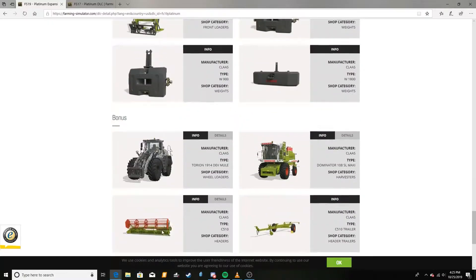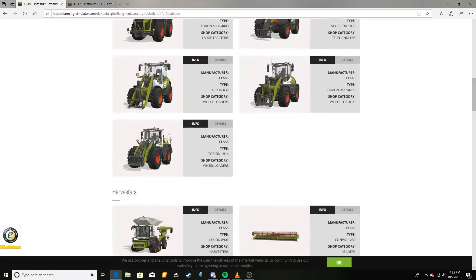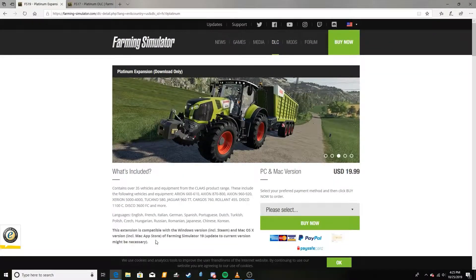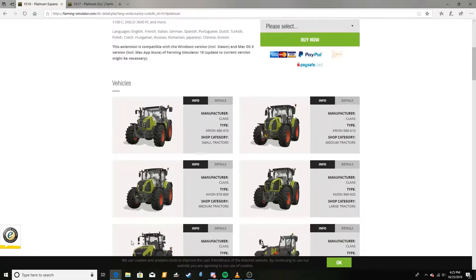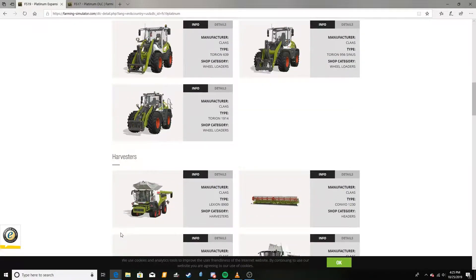Personally, I do not find this appealing in the sense that, for it to be a Platinum Edition, I feel like you have to have that new thing that makes the game great. Claas is a really good addition, and if they could have just taken a little extra time to make a map to go along with it — like a German map of some sort, because Claas is a German brand — I feel like that would have helped.